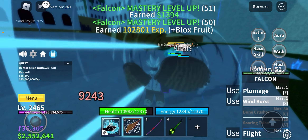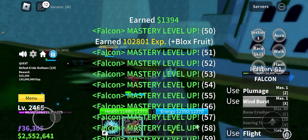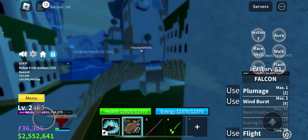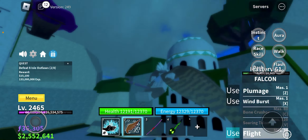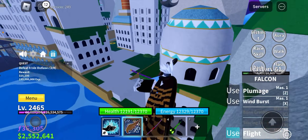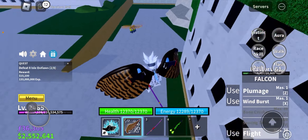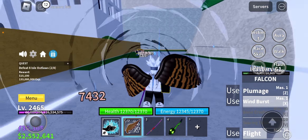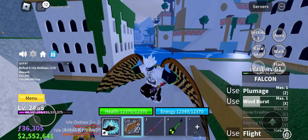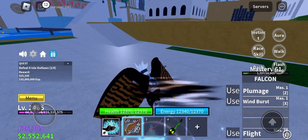We are at level 49 — wait, we are already level 61! We are level 61 and we can use flight now. So yeah, we can fly, guys! It will also deal damage, so let's use this ability.